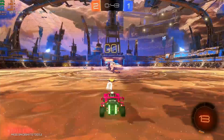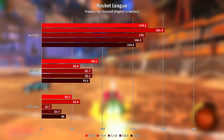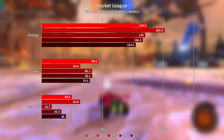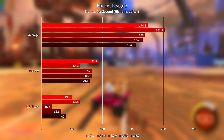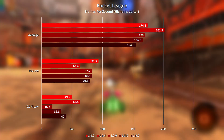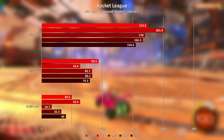The last game I tested was Rocket League. In this instance, 1.4.4 was the outlier in terms of average frame rate at 201.9 FPS — nearly 28 FPS higher than BIOS version 1.3.0 which came in second place. Once again the latest BIOS version is last, and once again 1.8.0 is second from last. The 1% lows fared better though, being similar across the board except with 1.4.4 clearly in last place despite achieving the highest average.